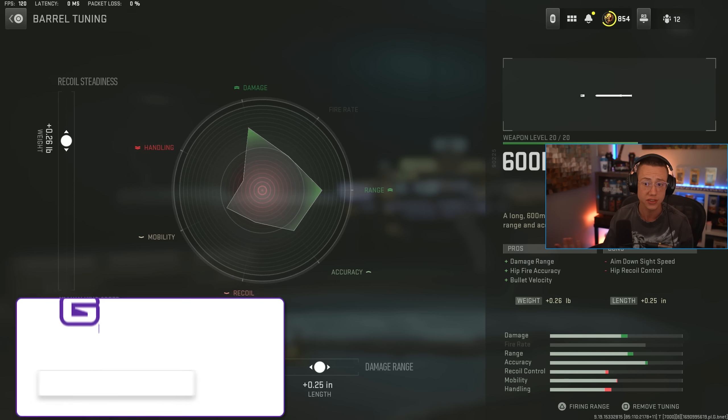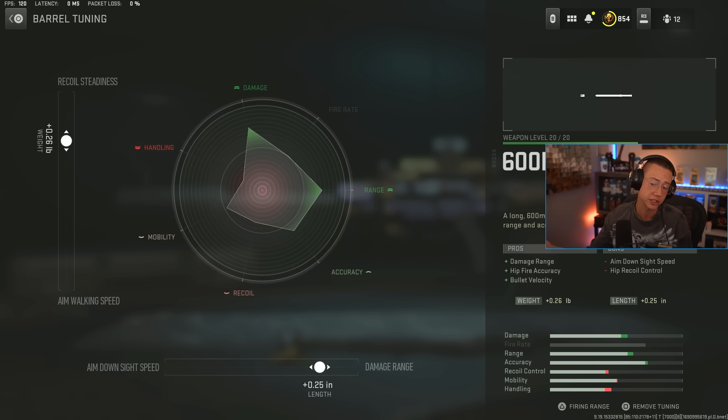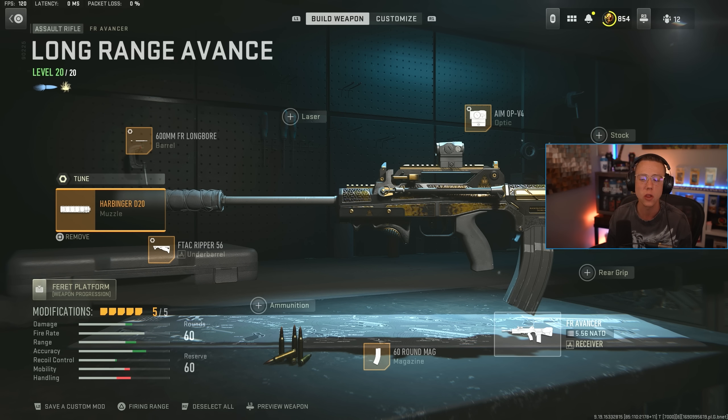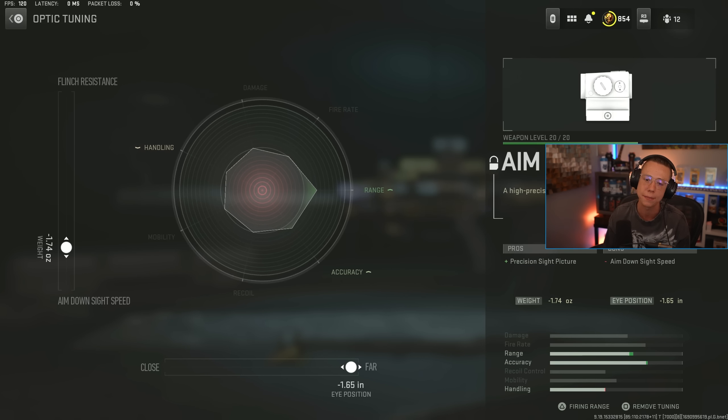Then I go for the Long Bore barrel in this case — obviously the longer option for added damage range and velocity. No control out of this, but it's not hurting your damage range like the other barrel would. We're tuning for even better range and better steadiness, so we do get a little bit of control out of the tuning. And with long range, iron sights aren't always going to be the most ideal, so I go ahead and throw on the Aim Op V4.